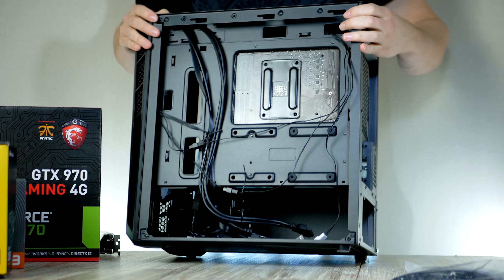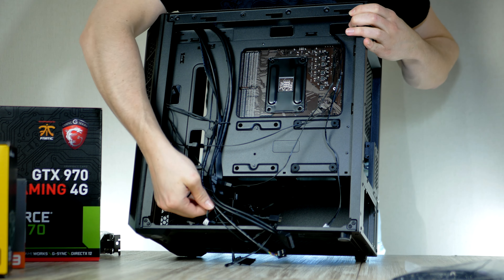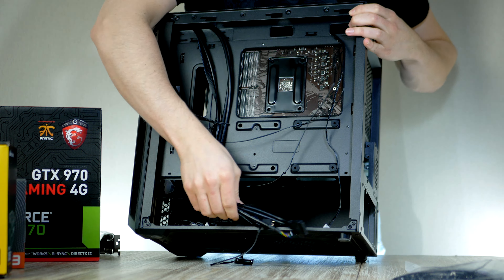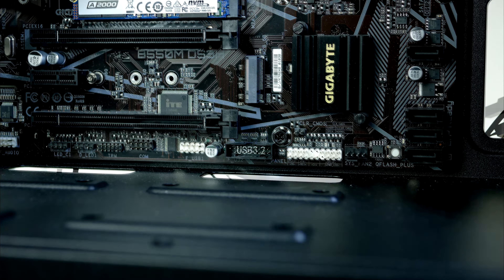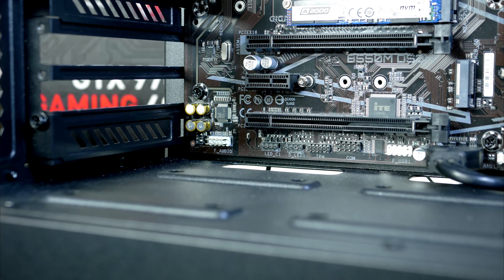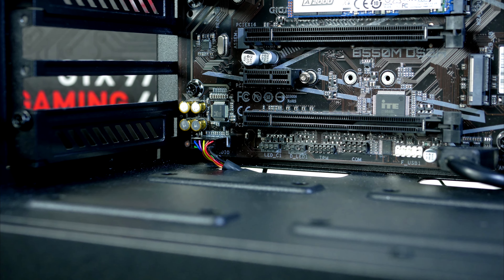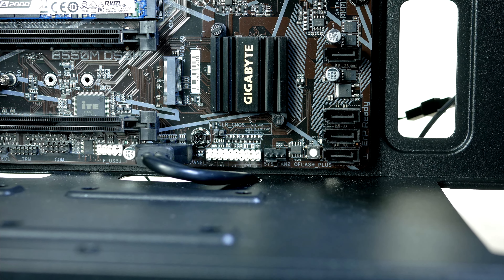With the board installed, before moving on to the power supply and graphics card, now is a good time to connect the chassis cables — front audio, USB, and the power button. Starting with USB 3, this connector is located at the bottom of the motherboard. Moving on to front audio, this one goes to the left side corner. Lastly we have the front panel connectors, found on the lower right side.